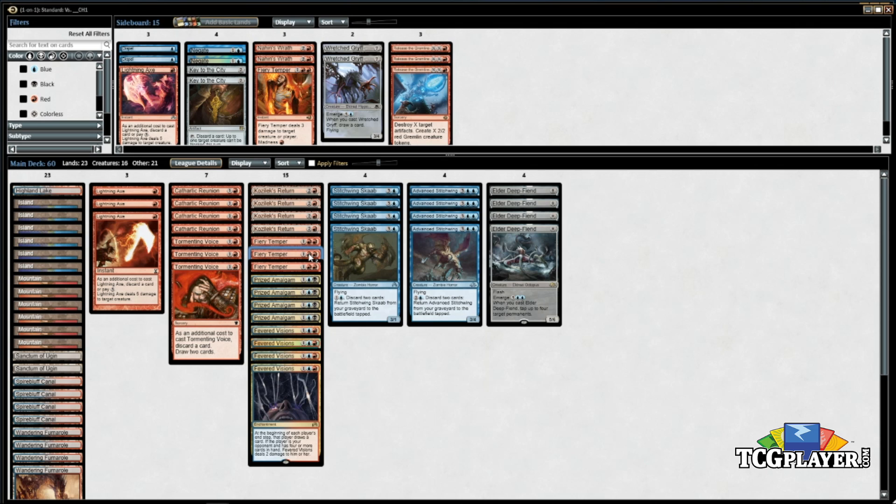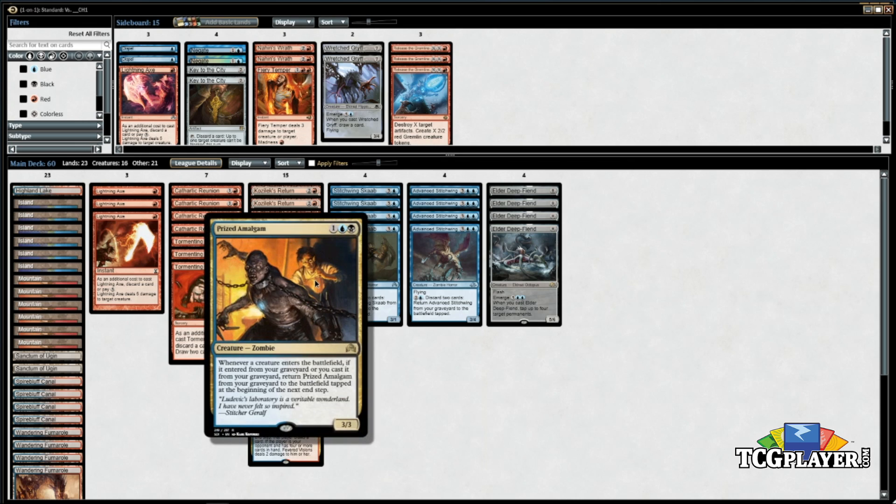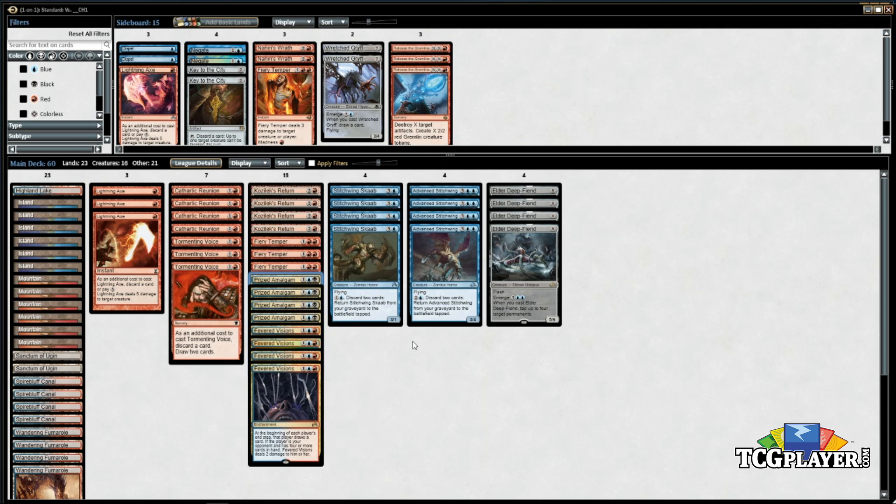Fiery Temper is very solid. Prized Amalgam — it is what it is. Games where you draw two Prized Amalgams are really hard to lose; games where you don't draw any can be tough to win. I think this deck does a better job winning without Amalgam than my past Zombie decks, because you have Kozilek's Return plus Deep Fiend to wrath them, Fevered Visions to draw extra cards, and Cathartic Reunion to find the Amalgam — so I do like the Amalgams a lot.